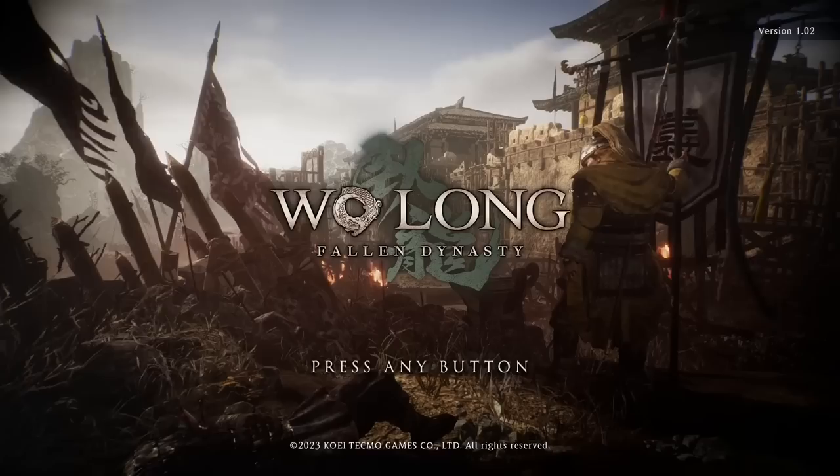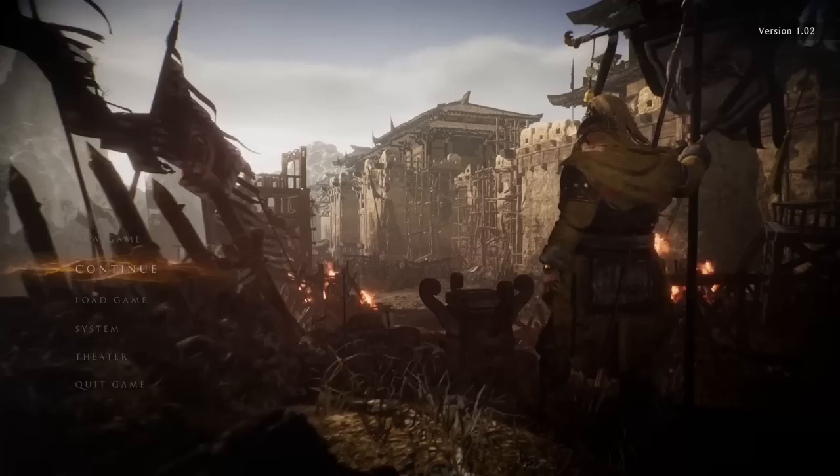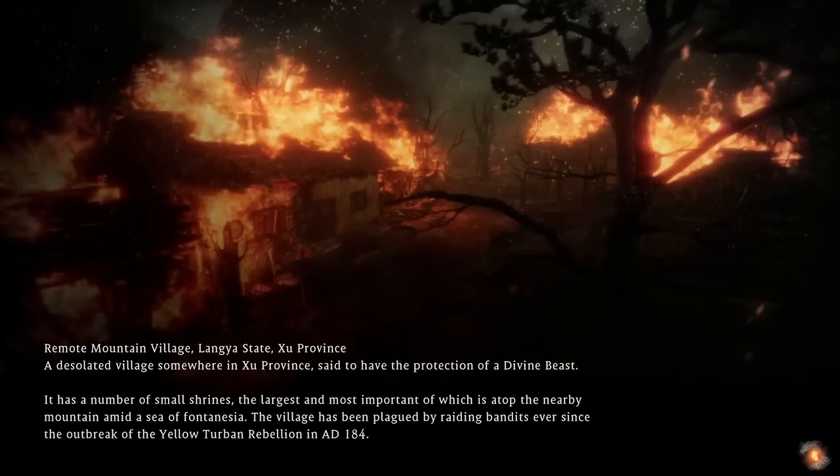Hello everyone, this is Serious Trivia. Welcome back to another episode of our Wolong Let's Play. We're in the main menu here because it's actually pretty cool loading into the game and we get extra information. The character you see on the right is us. We're wearing yellow turban gear and there's a good reason for that, so let's hop in the game and I'll explain.